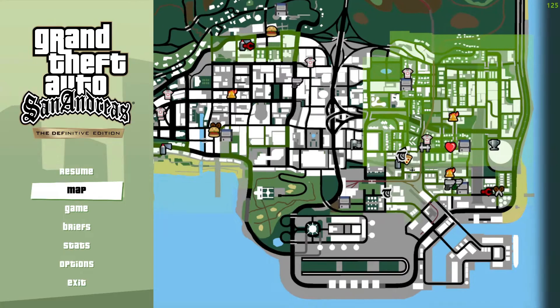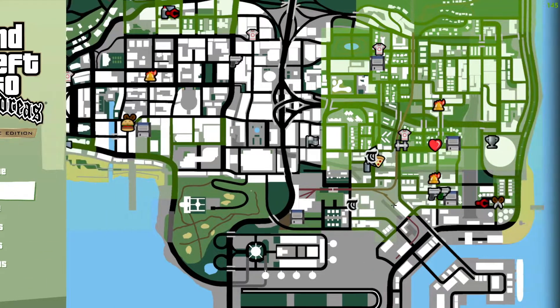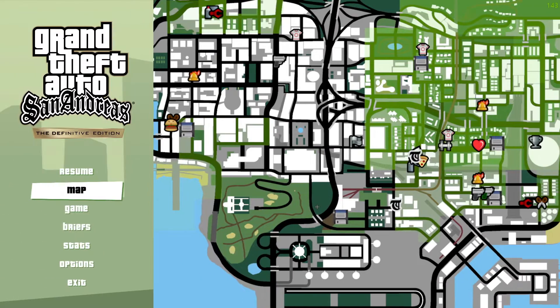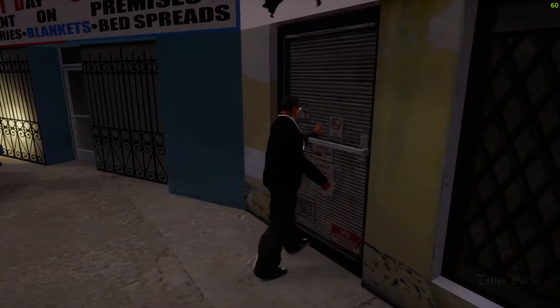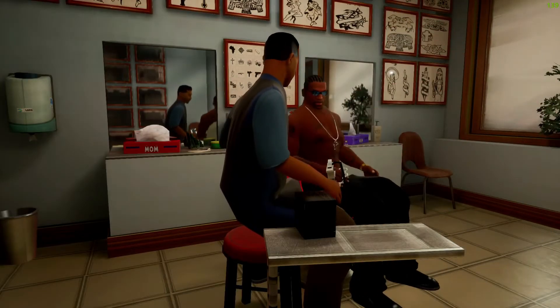To get tattoos, you need to come over to this black icon on your map. I'm not sure what to call it, but you need to come over to this icon, and after that you will see the tattoo parlor show up. You need to go over and walk through the door.